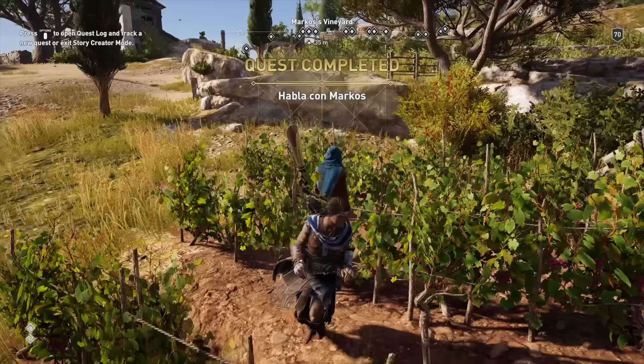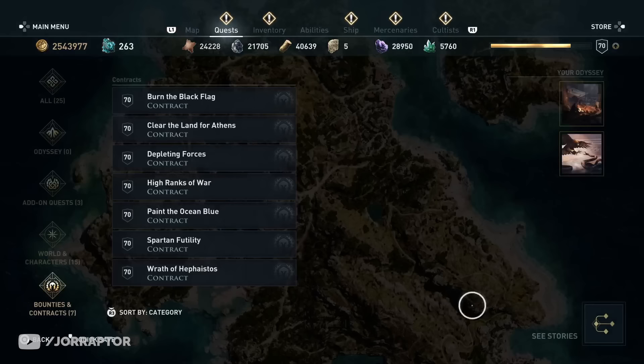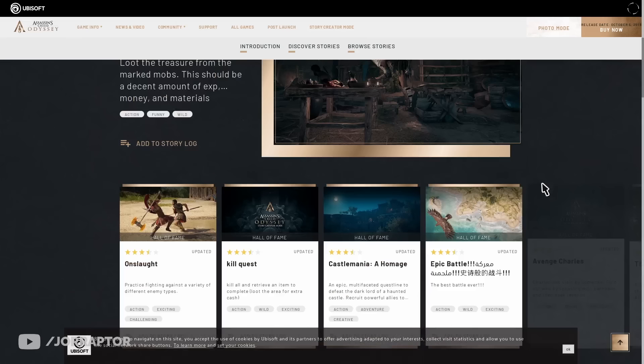You can activate this feature in the settings if you haven't already, and then via the quest menu you can go to Stories and add new ones. You can also add new ones via the in-game browser. Good to note is that you have to play the game with an internet connection to be able to activate this feature.